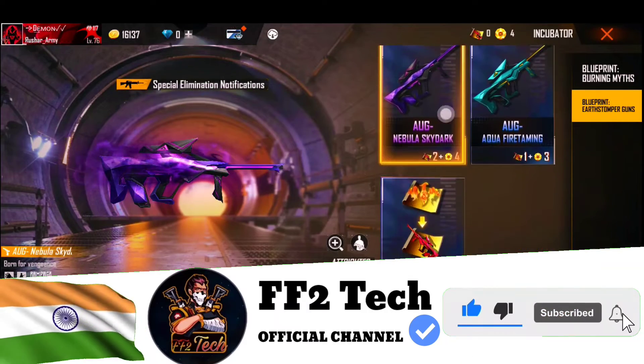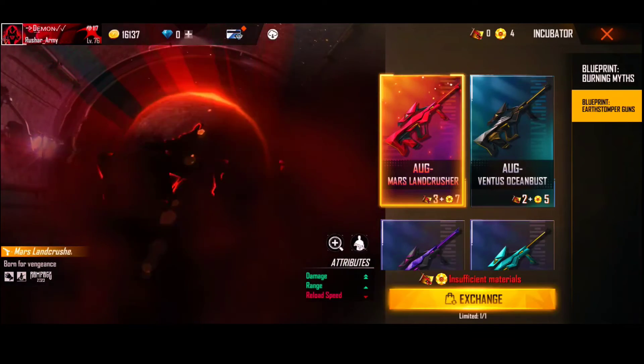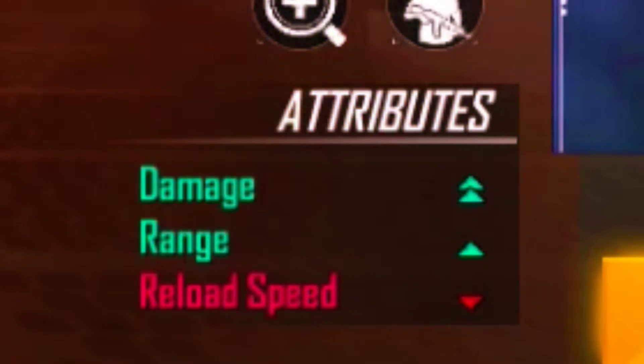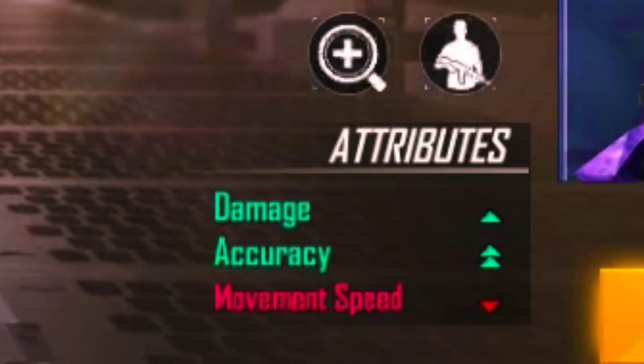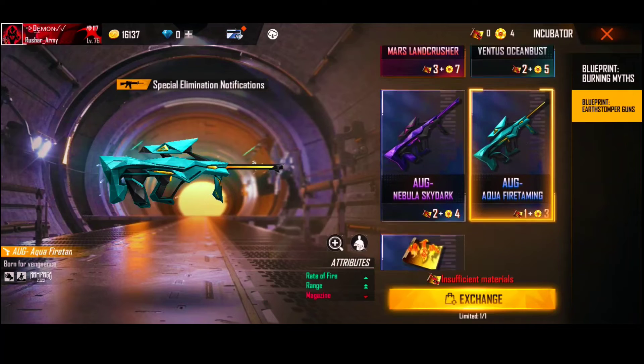In these 4 skins, guys, the best one is the anime skin. It has a sound effect as well. One skin gives double damage and single range, another gives single damage and double accuracy, and then there is range and reload — that covers all the stats.